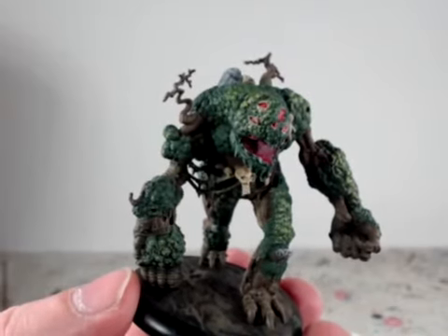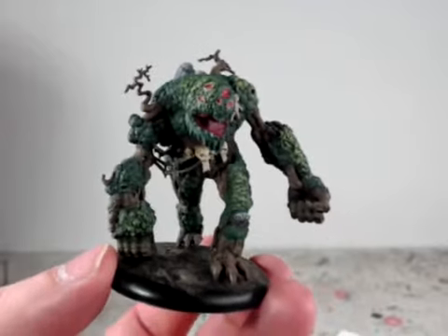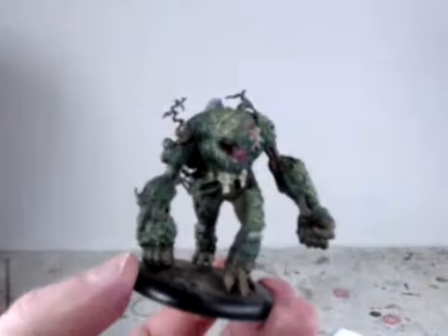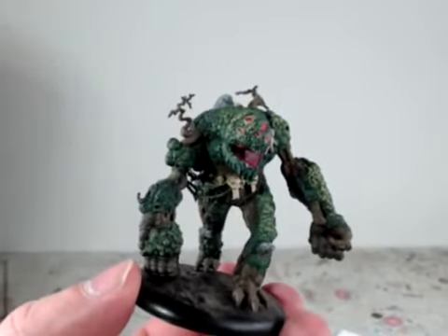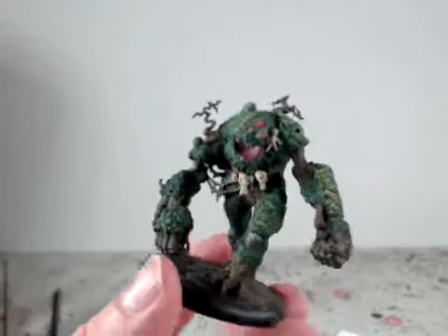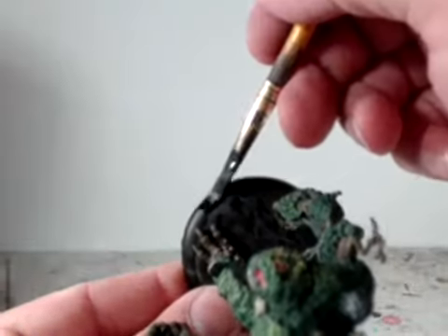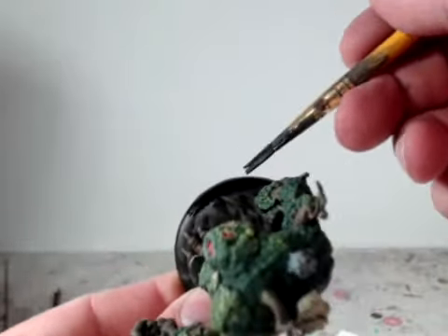Pure Black 09037. Switching over to a flat brush, keeping it moist but not too wet — just enough water to thin the paint — and I'm just lining the edge of the base.